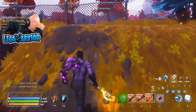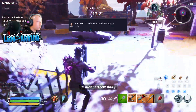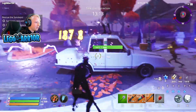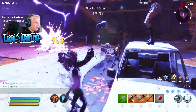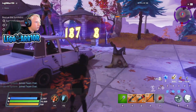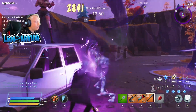I just need to rescue the survivors and this mission's done. Blue glow. In Save the World, everything has durability — pretty much everything, mostly everything apart from your pickaxe.